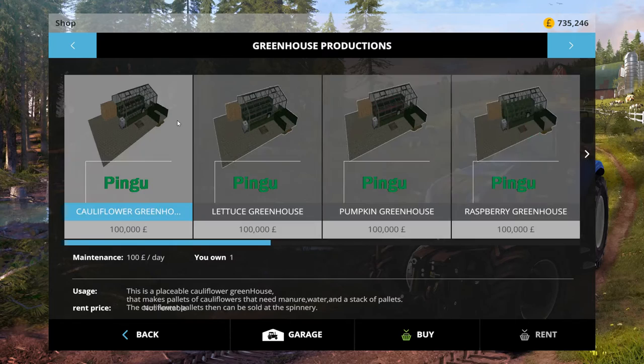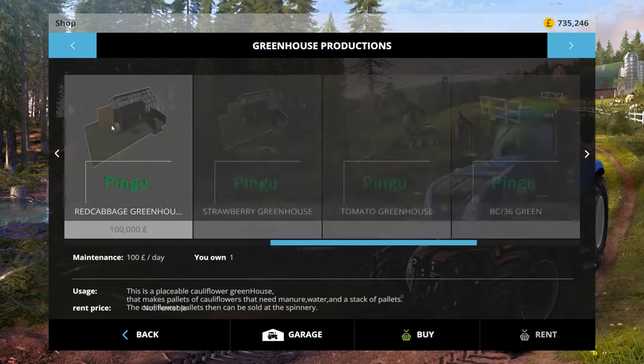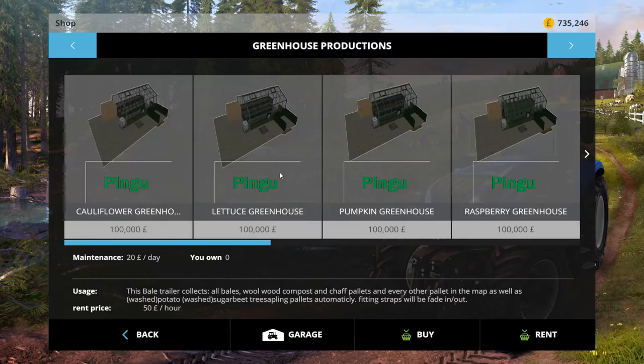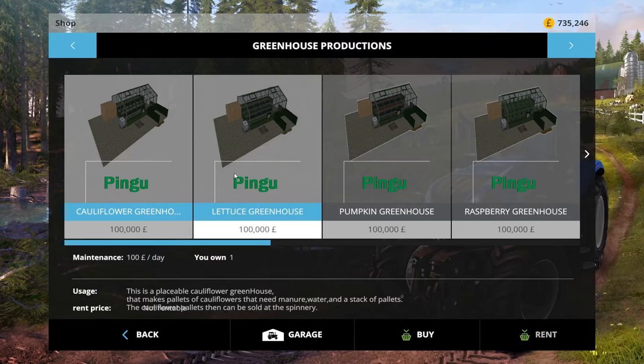Getting into the nitty-gritty: Greenhouse Productions comes as all part of the kit - you'll get everything you need to run it. There are several components you need for it to run. You also get a trailer - it's a bail trailer and a wood trailer that collects pallets for you. If you've already got one that works, use your own; if not, you've got that one as a backup. In the pack you get quite a few greenhouses, including this cauliflower greenhouse.